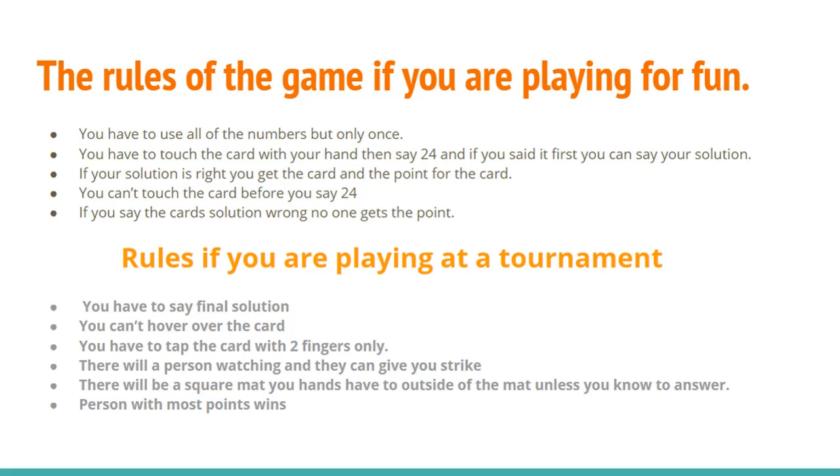The next rule involves the square mat. You have to keep your hands outside the mat unless you know the answer. Strikes you can get by putting your hand inside the mat before you know the answer, saying 24 and getting the wrong answer, hovering over a card, or hitting the card too hard or doing something aggressive.